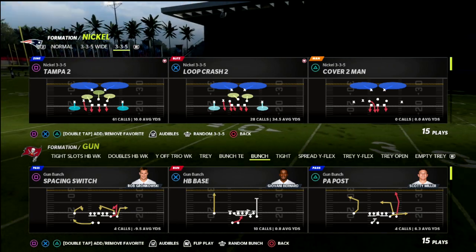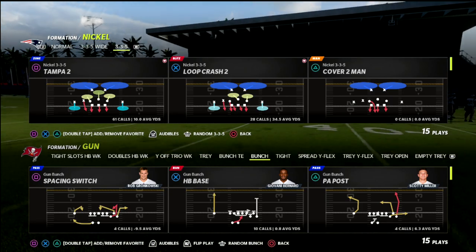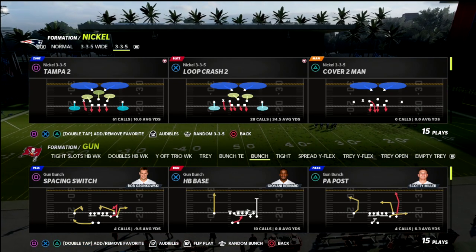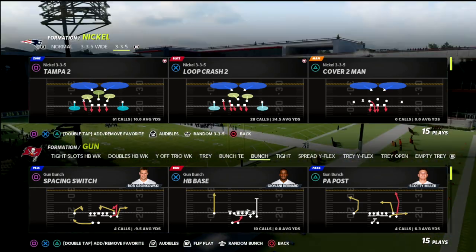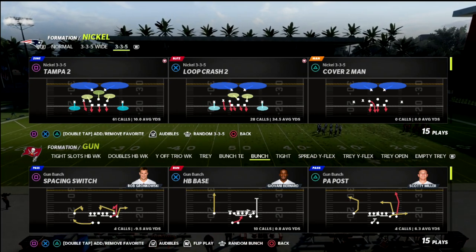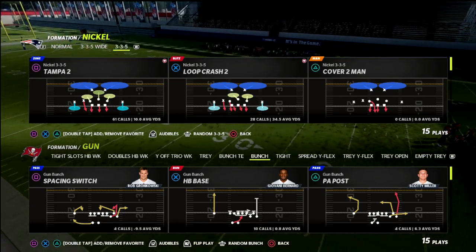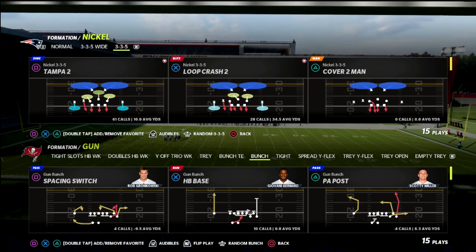If you want a full complete 3-3-5 wide breakdown — all the coverage schemes, blitzes, run defenses — I'll put a link in the description to my Patreon membership. It's only ten dollars a month and you'll get access to all of my Madden 22 offensive and defensive ebooks. I have over 20 offensive and defensive guides, and I've been doing updates to those ebooks every week with different tweaks as the game has evolved.